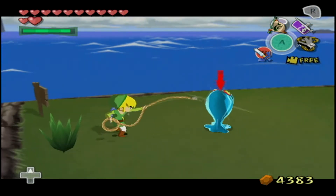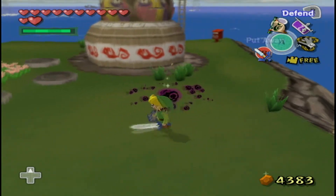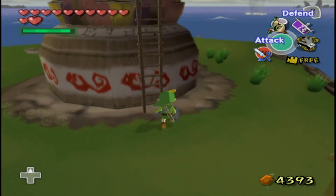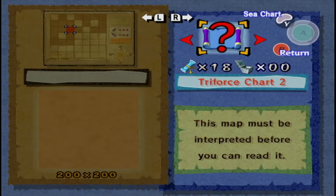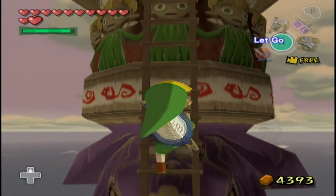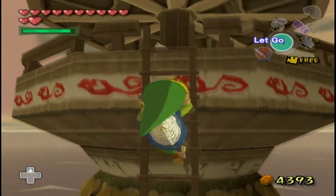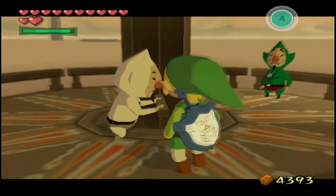You can actually get up to Tingle a lot faster, because you can hookshot from the boat onto the post box, and you can also hookshot onto the top of that ladder — you don't actually need to climb at all. Which is great because climbing is really slow. I wish I had known that. How are you supposed to know that you can hookshot onto ladders?